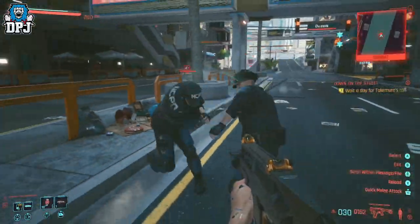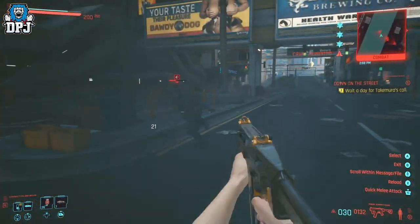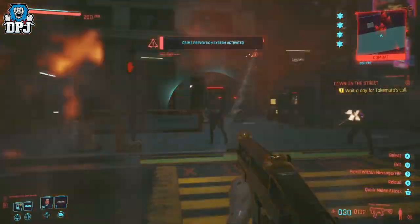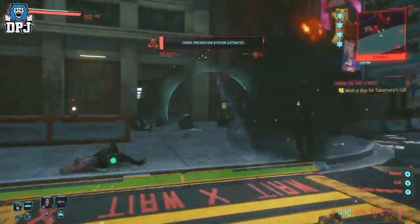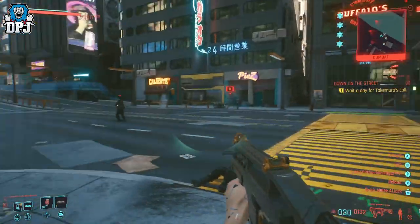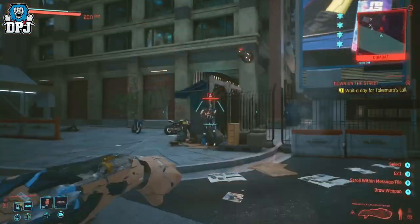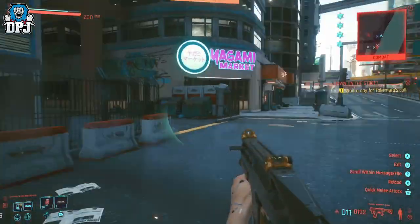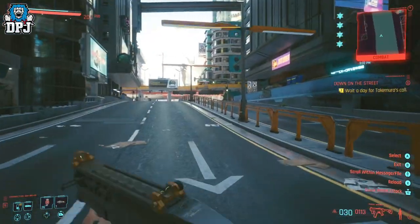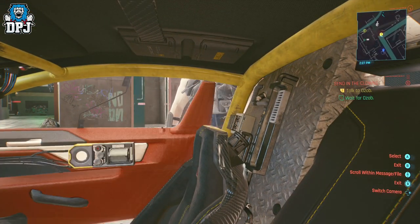Finally: invincibility. Yes, using this glitch you cannot die — well, you can die if your car blows up with you inside it, and drowning might kill you too, but I haven't tested that. Other than that, you are like superman. This glitch allows you to be invincible — no PC mods, this works on consoles. It requires a certain side mission called Sending the Clowns, featuring the legend Ozob, a dude with a grenade for a nose. This mission unlocks once you complete the main story mission called Transmission.